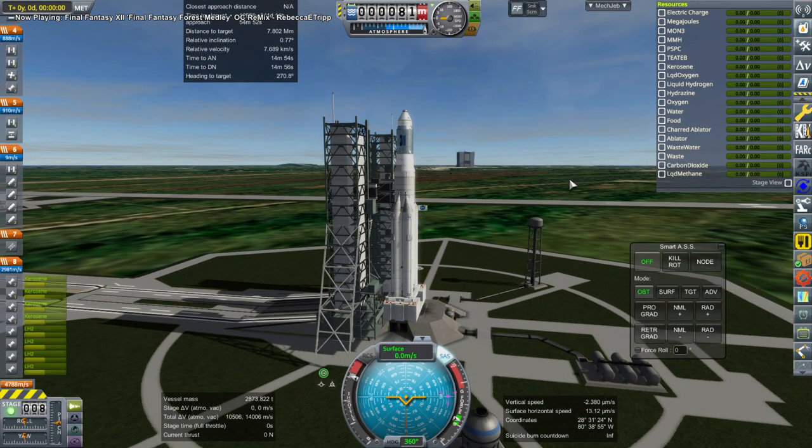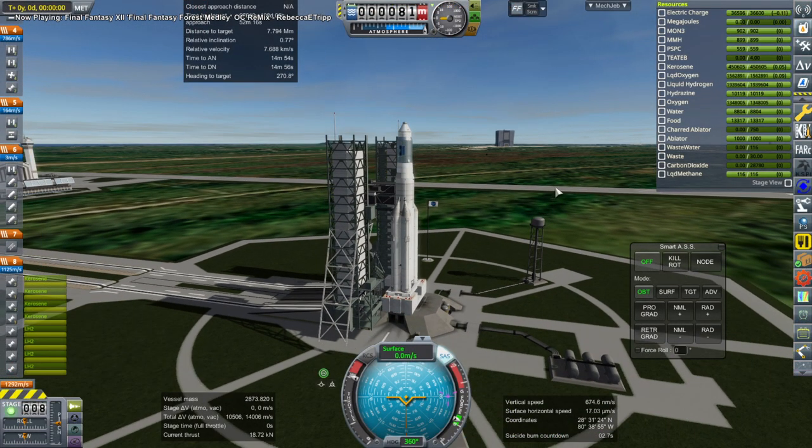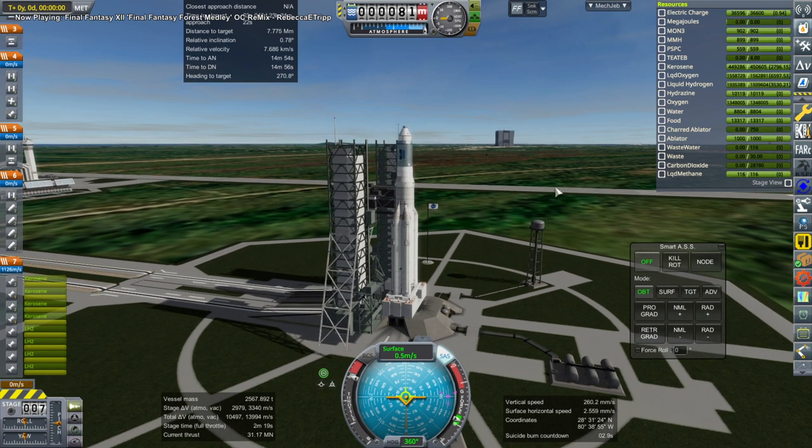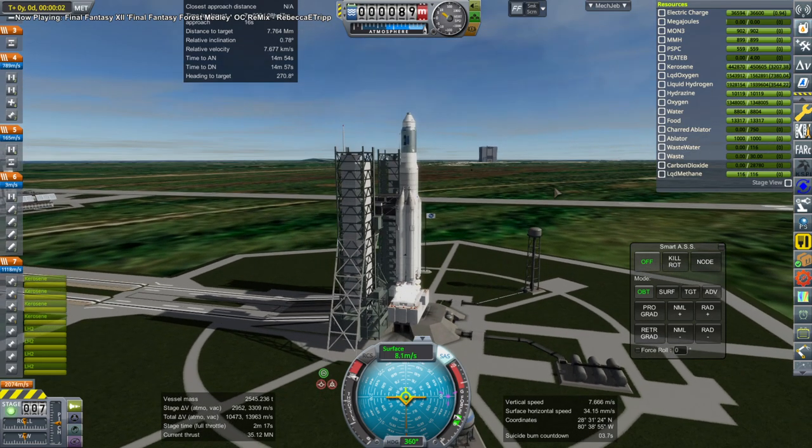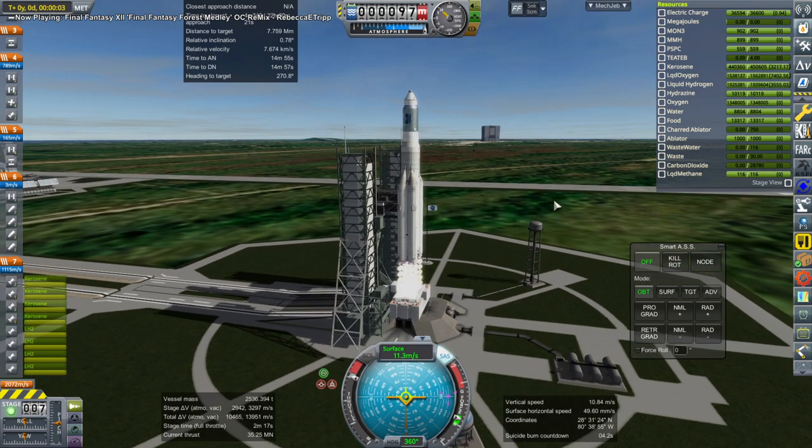We are launching on an Energia rocket with the payload on top from Cape Canaveral — I guess it's probably safer that way. This is a complicated mission setup because the stage with the two Hydrolox Sheerstrad engines is going to boost us to the moon and help with capture.